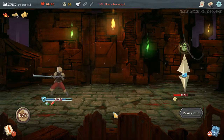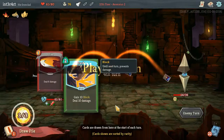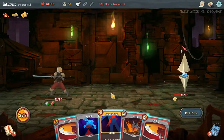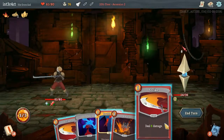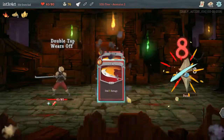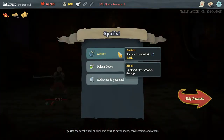That kind of feels like a waste of an energy potion, but at the same time this combat's a pain and I don't want to be here any longer than I have to. Perfected strike — 16/24, that's the exact amount of damage I need. And anchor!